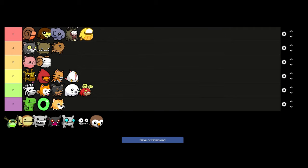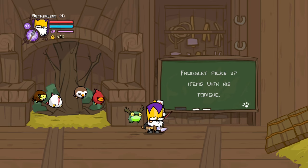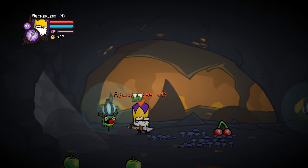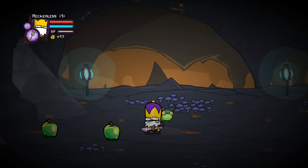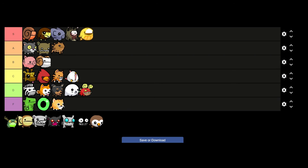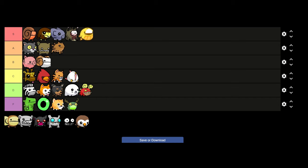Next is Froglet, who I think most of the community can agree is pretty useless. All he does is pick things up with his tongue — pretty much anything dropped on the floor, so weapons or food. But all your character has to do is run over and pick it up, so I don't really see why anyone would run Froglet. For that alone, Froglet is in F tier.